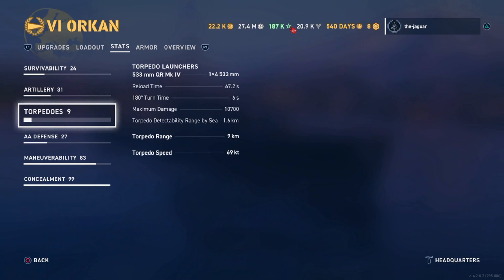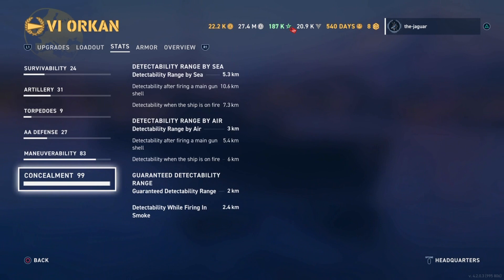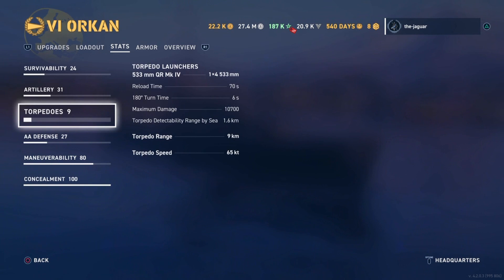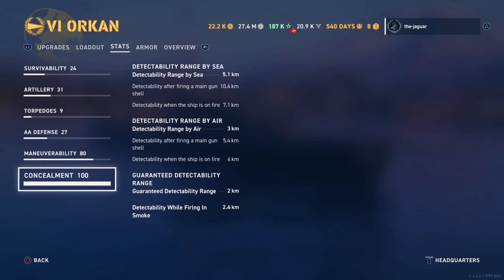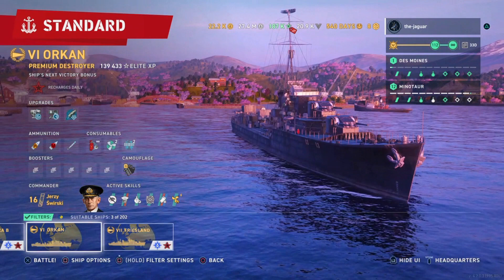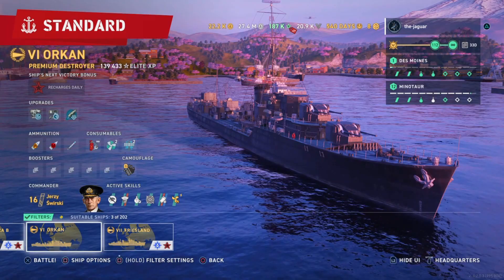Looking at the stats with this setup: torpedo reload time is 67.2 seconds, maximum damage is 10,700, range is nine kilometers, torpedo speed has a slight increase to 69 knots, and concealment is 5.3 kilometers. With Swerski the reload time is about 70 seconds, maximum damage 10,700, nine kilometer range, speed is a bit slower at 65 knots, but concealment improves to 5.1 kilometers. In general the stats don't change dramatically between the two setups.